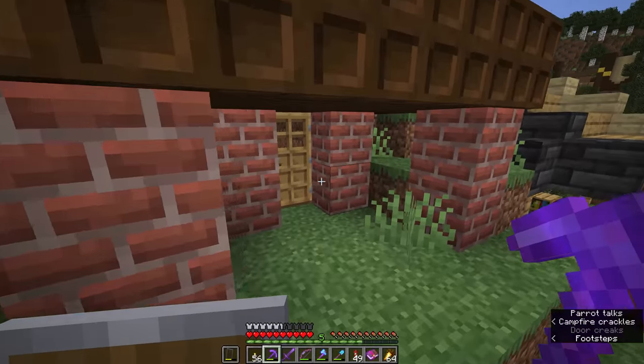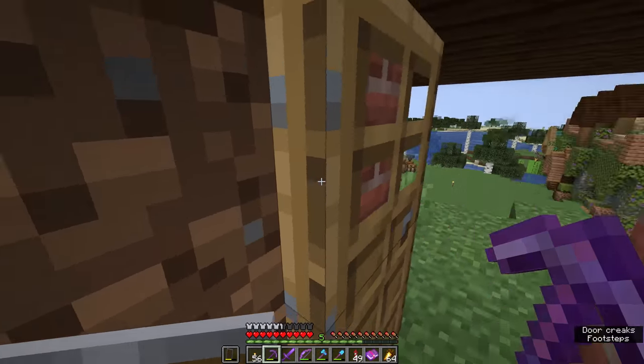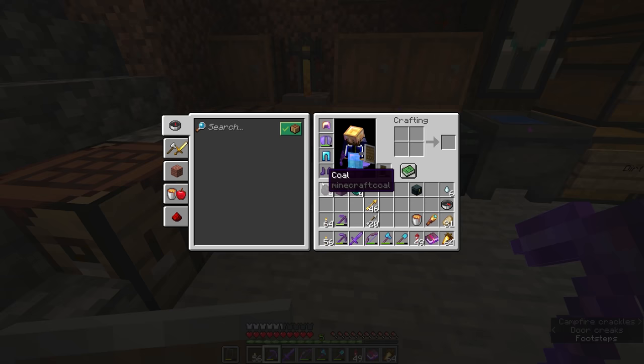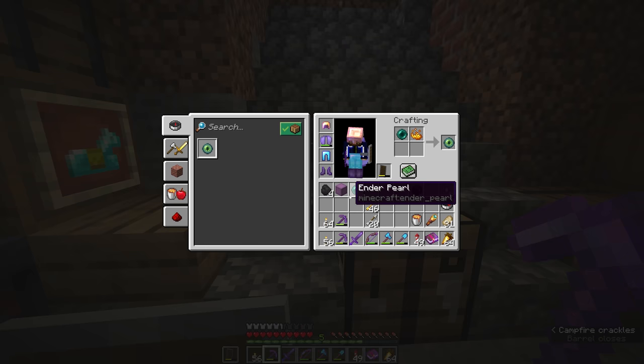Once you're well established in a world and you've beaten the dragon for the first time, respawning it is a relatively straightforward affair. All we need to do is grab some ender pearls, which we get from killing endermen — you can easily acquire them from the end once you've beaten the dragon. But we'll need to turn the ender pearls into eyes of ender.